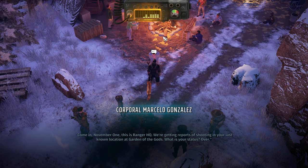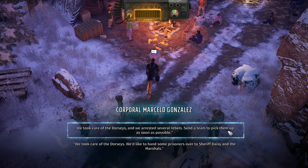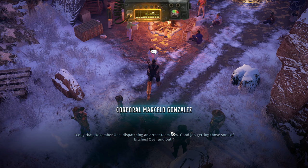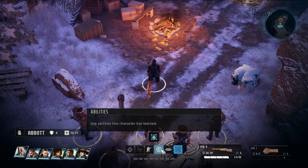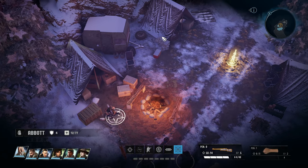Killing her doesn't solve anything except maybe making her feel better temporarily. I don't feel like this guy is evil. He's a shithead. 'Not after what he did to my family. You want to let him walk away from what he's done?' Maybe not walk away — yeah, we arrest him. Absolutely, make sure justice is served. 'You're not the law here, Lucia. You're not even deputized. This is our job. And we say he's under arrest.' After a long moment, she lowers her gun and looks away, tears running down her face. 'Thank you.' This is Ranger HQ — reporting shooting at Garden of the Gods. Arrested several rebels, prisoners over to Sheriff Daisy.